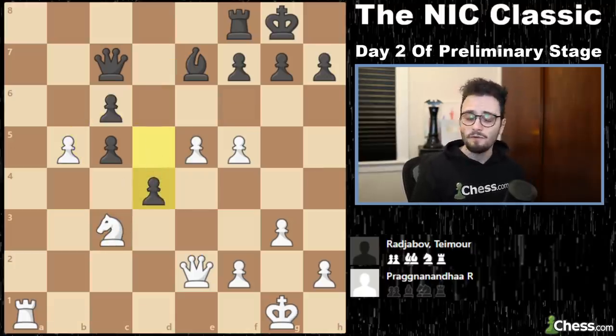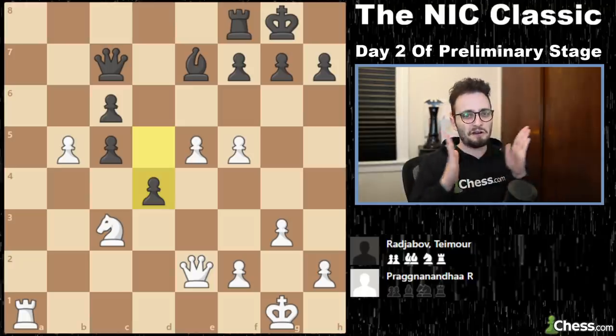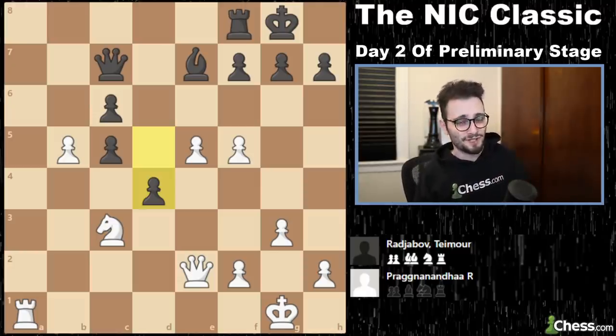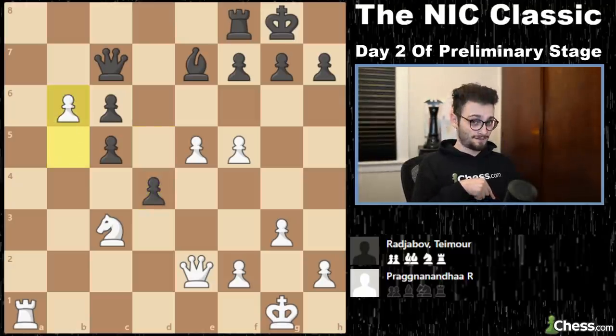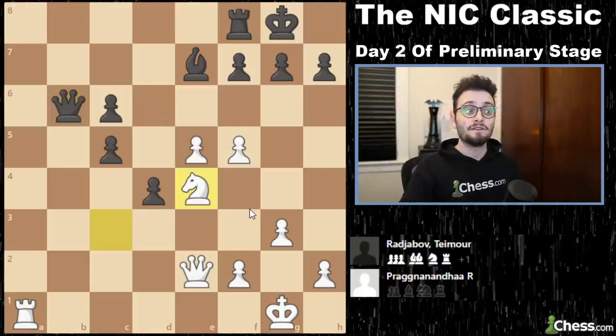So instead Rajabov plays d4 — he just counterattacks. And here Pragnananda Ramesh Babu says, 'you know what's worth more than a knight? A queen is worth more than a knight.' B6. If you take it, the queen is deflected off the center, so I can play knight e4. It doesn't matter that my queen doesn't guard my pawn anymore because you can't take my pawn, and that's all the time I need. Now Rajabov says, 'I really don't like the prospect of f6' — let me play f6. But now Pragg gets a connected protected passed pawn.